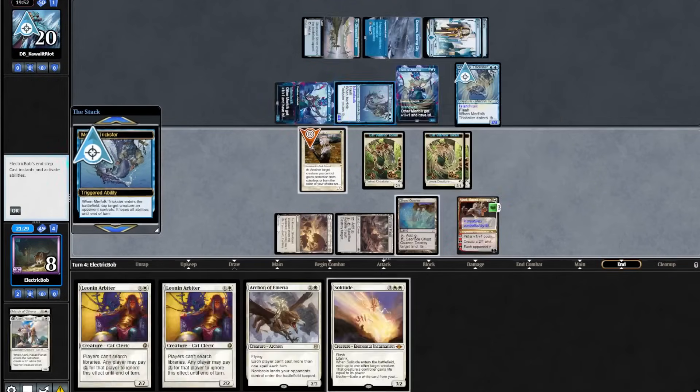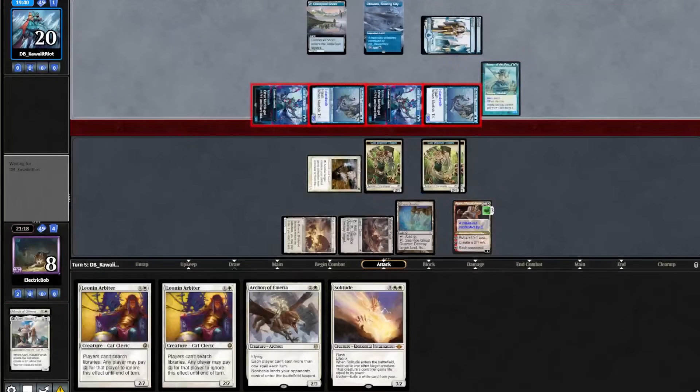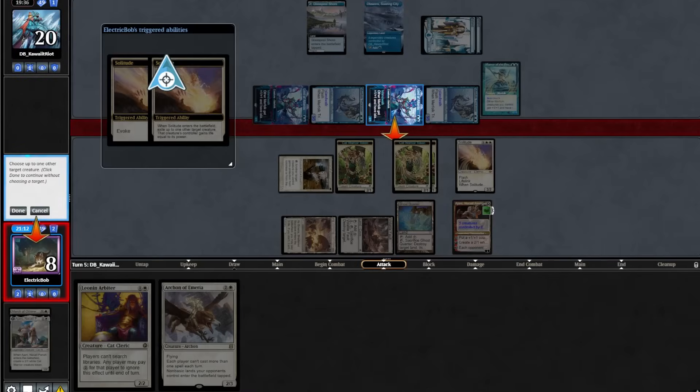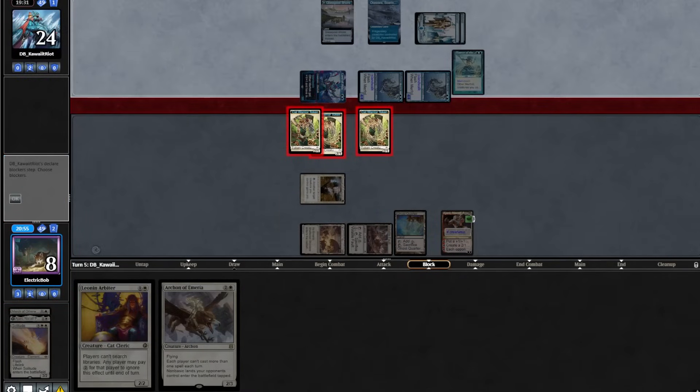On our end step they flash in a Trickster, tapping our Giver of Runes. Then they play out another Master and attack with the team. So we'll evoke our Solitude, pitching a Leonin Arbiter, taking out one of the Lords. We'll double-block a Lord and chump-block a Merfolk Trickster.